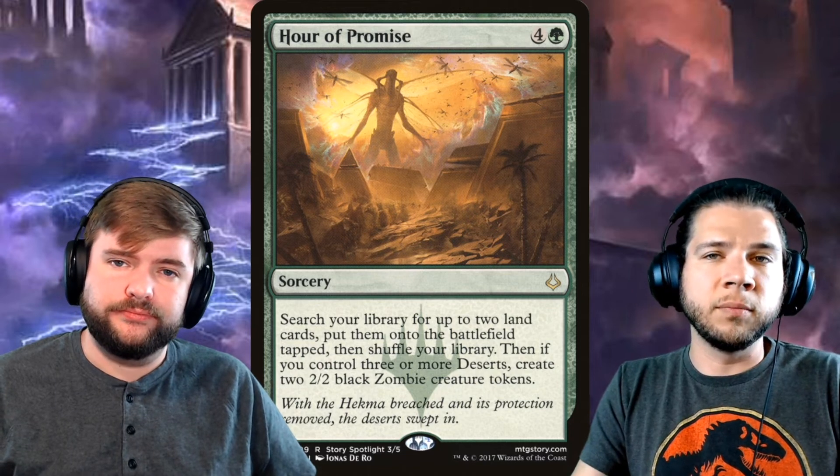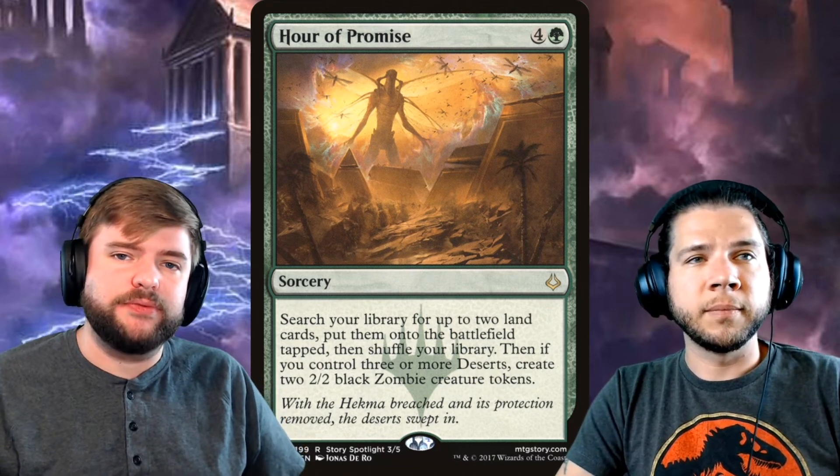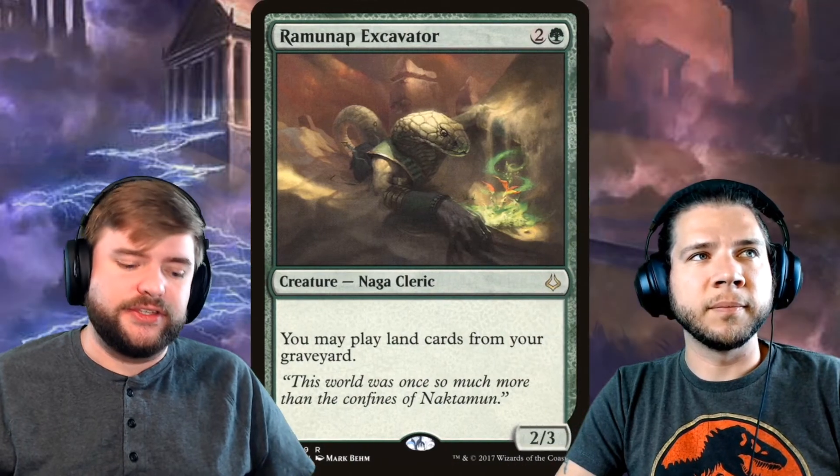It's cheap right now — like everything in this set, about 50 cents. That takes us back to the sleeper picks theme: everything in the Amonkhet sets is cheap right now because they were opened a lot. Not the Scarab God or the big stuff, but a lot of the cards are really low — and that's where we're landing with this series, trying to go for low picks that might blow up.